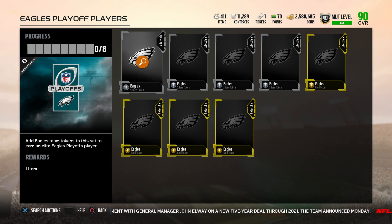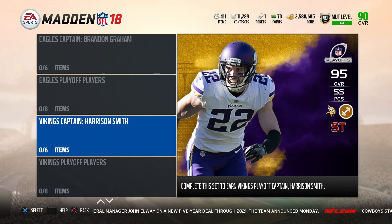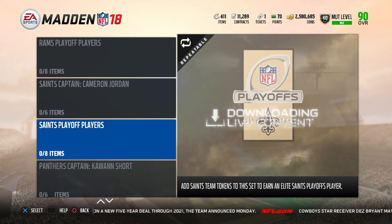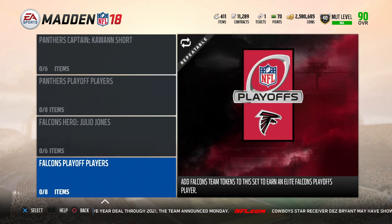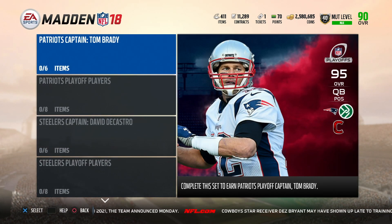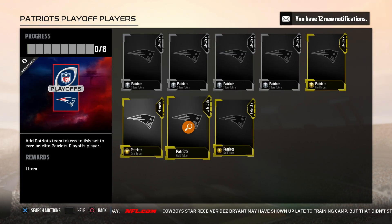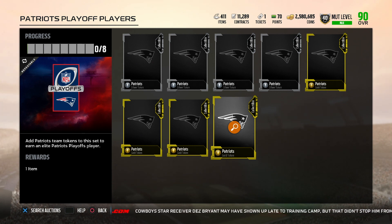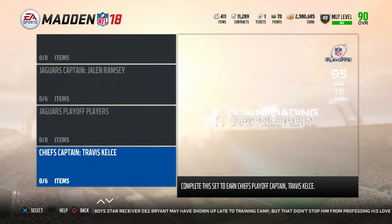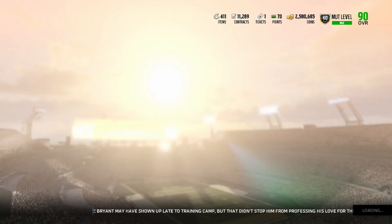You've got the captains set where you add the players and you can get your captain again. You can do the token set where you add four silvers and four golds and it gives you an elite Eagles playoff player — same thing for the Vikings, Rams, and every other team. The NFC player team set and the AFC set work the same way — you put the players in and try to get Tom Brady, and you can do the token set to get an elite playoff Patriots player, Steelers player, and so on. I should have shown you what you need to put into the Tom Brady set, but that's my fault.